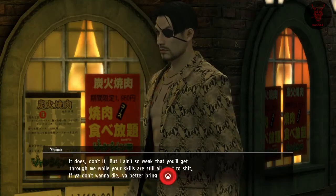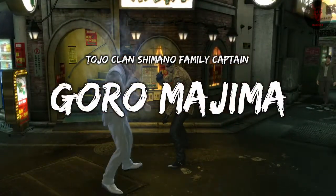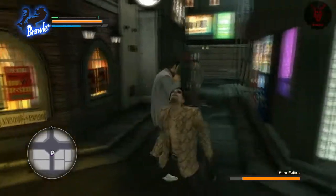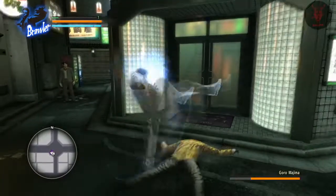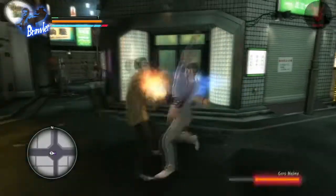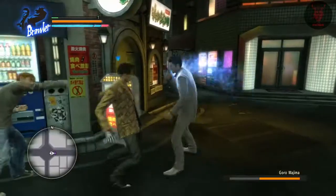He'll chase you down, you'll have a fight, you'll win hopefully, and you'll get some experience for it. It counts towards the completion of getting 10 of each Majima style. He's got thug, brawler, slugger, mad dog, dancer, and breaker — loads of styles you have to fight through.